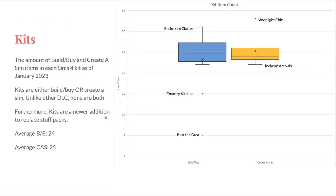Let's look at kits. The thing to remember about kits is that they're either build-buy or create-a-sim — there are currently none that are both. I think there's been like over 20, and they're all either build-buy or CAS. The average build-buy is about 24 items, and the average for CAS is about 26 items. The kit with the most build-buy items is Bathroom Clutter — about 31 smaller objects — and the least is Country Kitchen, and the very least is Bust the Dust, where you just get five vacuums. That one is a bit different because it's more about gameplay.